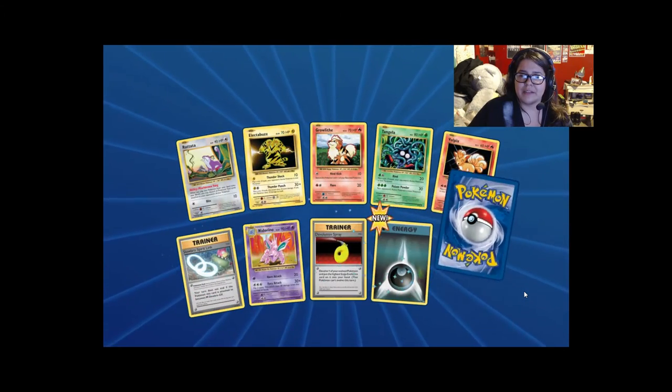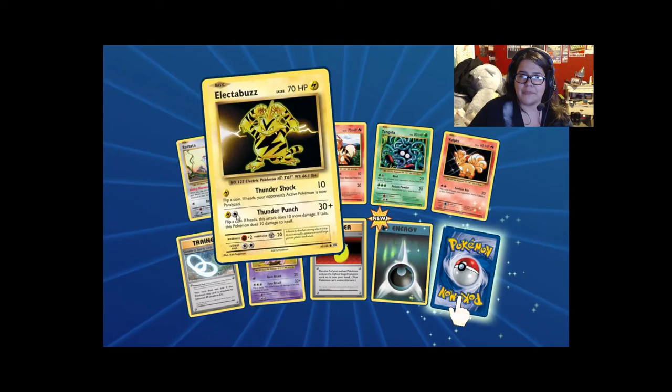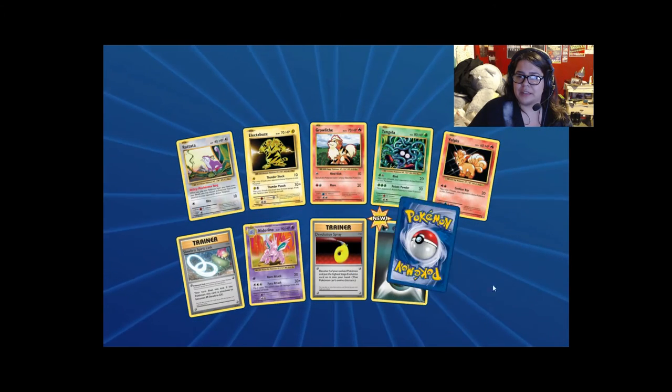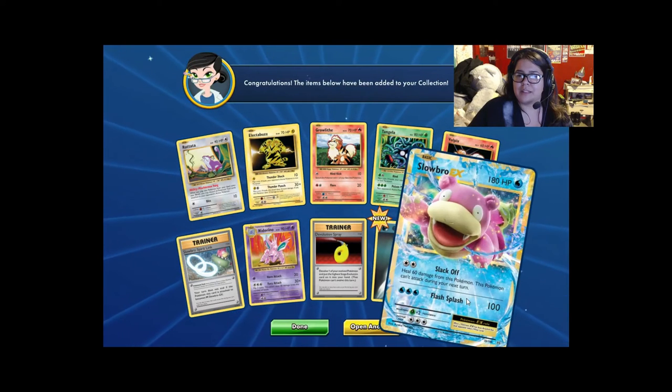Electabuzz — that's probably my fourth one now. Slowbro Spirit Link, Dark Energy. And Slowbro EX! I got this card from my booster box too — cool. I hope to get the Mega — that'd be cool.